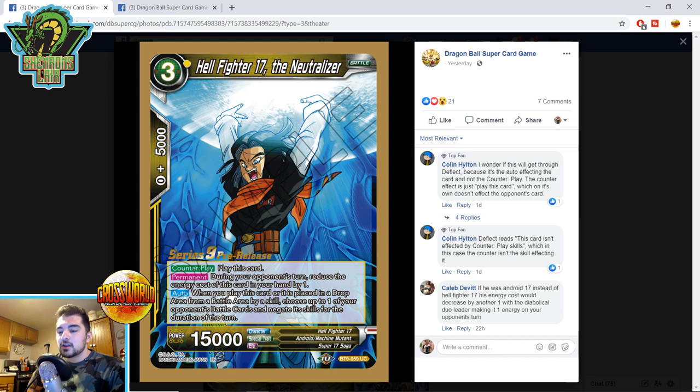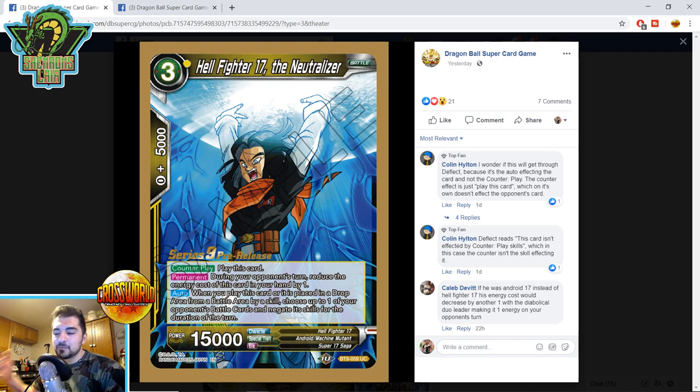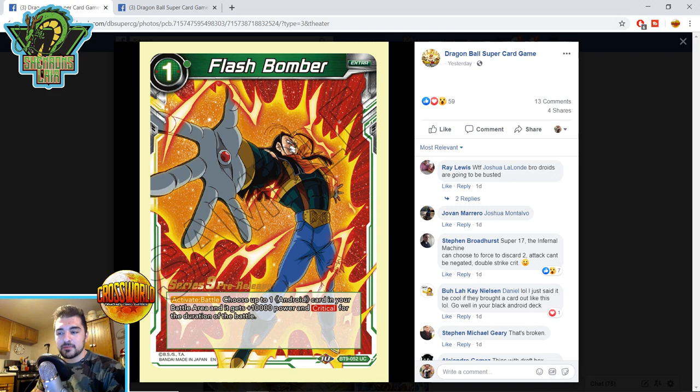Hellfighter 17 the Neutralizer — three-drop counter play. During your opponent's turn, reduce the energy cost of this card in your hand by one. Auto when you play this card or it is placed in the drop area from a battle area by a skill: choose up to one of your opponent's battle cards and negate its skills for the duration of the turn. This is not like a Cold Bloodlust — when you counter play with this, any enter-play effects your opponent is triggering are already pending, so you can't negate those. But it's really good against things like Triple Attack and Double Strike. Your leader can search it. It is a Hellfighter 17 so you can't use it for Cell chain pieces, but it's an auto so it gets around Deflect. Unfortunately it chooses, so it does not get around Barrier.